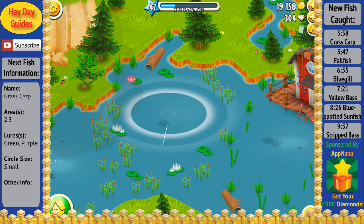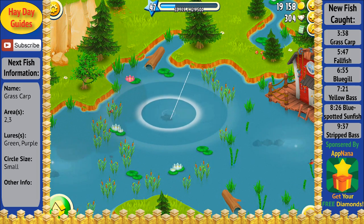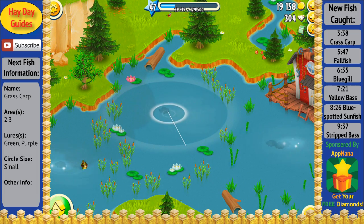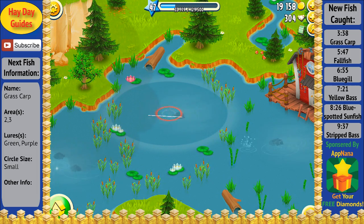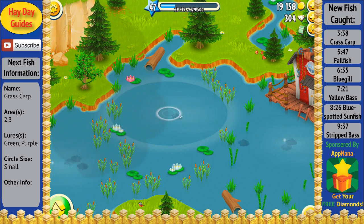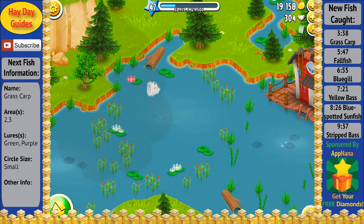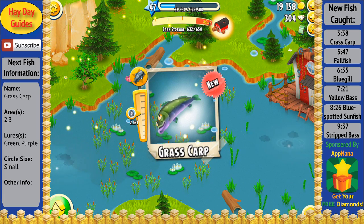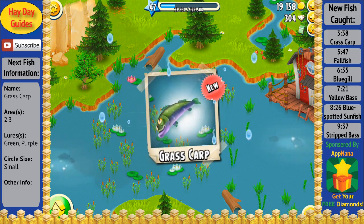As you can see, we finally got the fish on the line here. We got the nice small circle, and it's definitely putting up quite a bit of a fight as we get super close, and somehow it just dashes out of there. But after a while, we finally catch it, and we got a new fish in our collection, which is the Grass Carp.